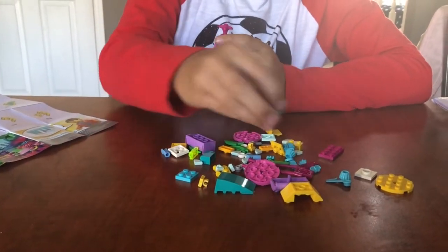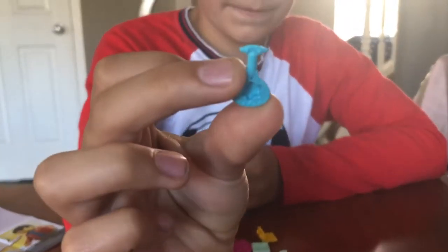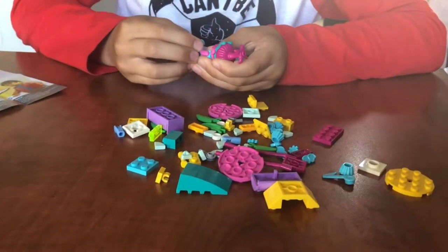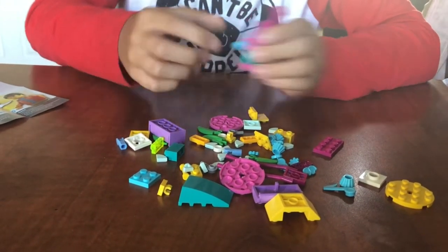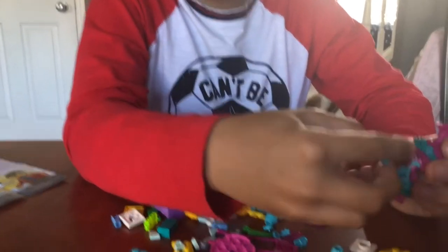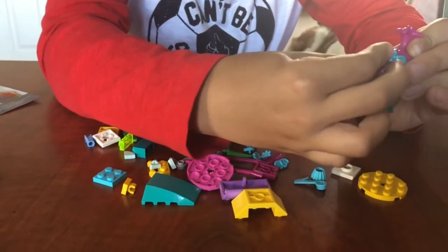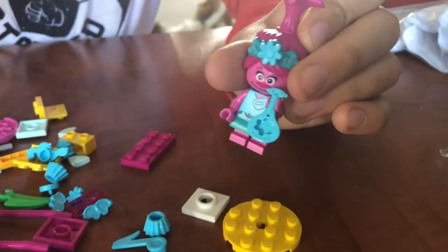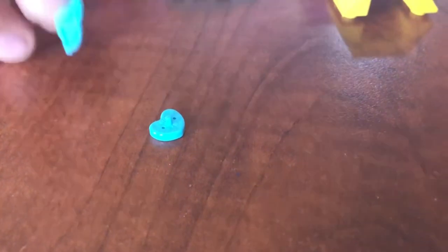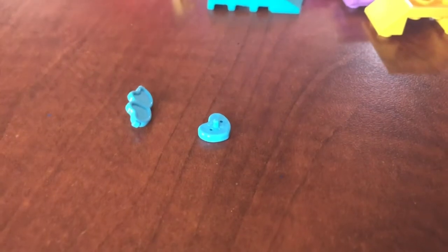And then we got our little guitar right here. For this, they come with like little flower things, and then on the forehead there's a little hole and the flower goes in there, or you could put like a heart or like sunglasses - anything.